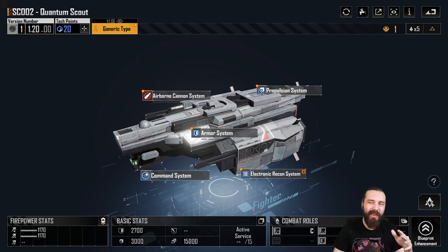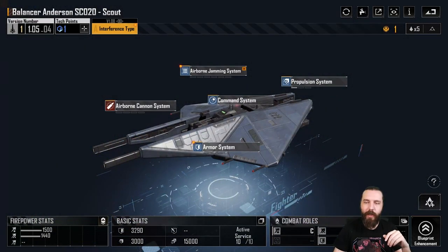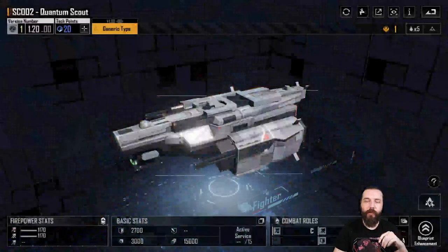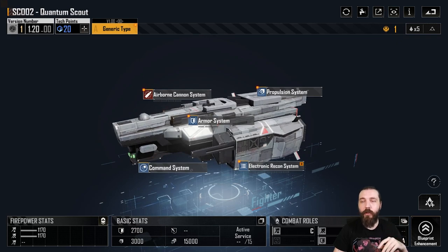The issue with it is it's a little bit squidgier than the Balancer Anderson — it's got a lower base HP, if I remember rightly. I haven't got any armor system mods on here, just the propulsion system. As you can see, at base we've got 3,000 odd HP on the Balancer versus the SC-002's 2,700 base HP. So like I said, a little bit squidgier than the Balancer, but if you don't have the Balancer and you have this and you need a screen for your fleet, it does the same role.